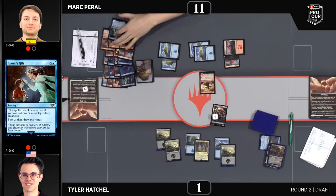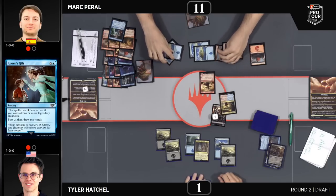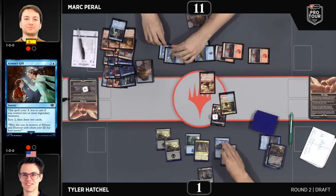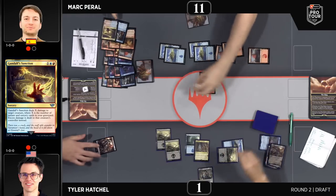It's Gandalf's Sanction. That card — Nasty End counters it though. So we'll see the final moments of this incredible game three and find out who advances to face Nathan Stoyer for the undefeated slot of this draft pod, here at Pro Tour: The Lord of the Rings in Barcelona.